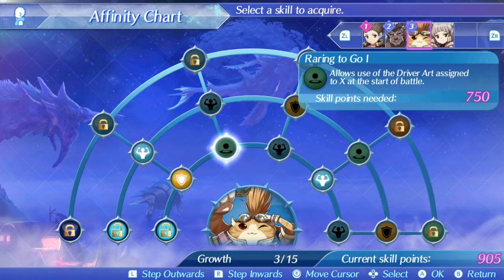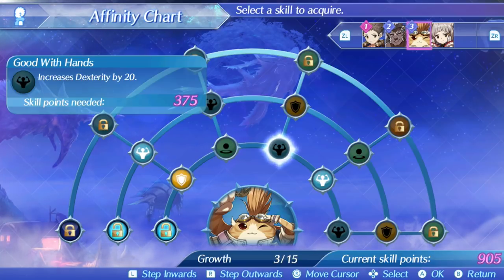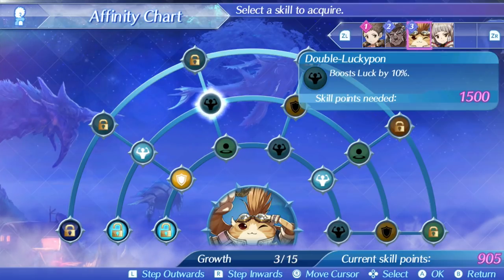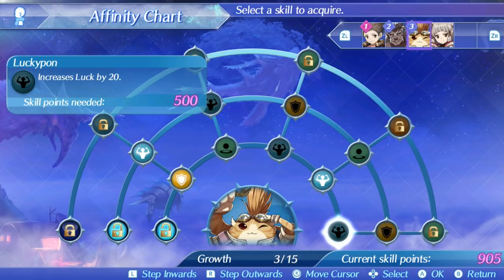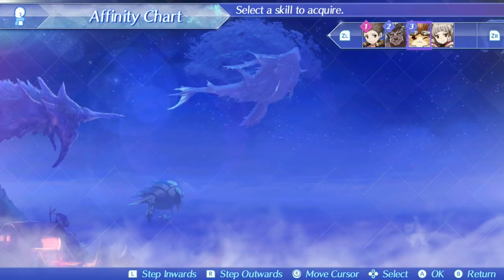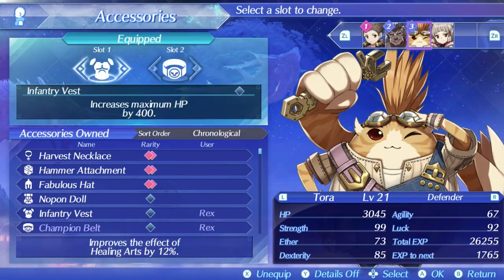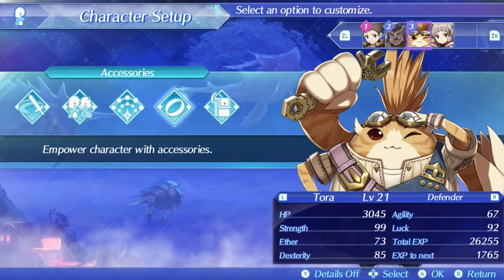I'd like to talk about the accessories. Essentially, what I put on him is primarily just HP stuff and some strength, just to kind of give him a little rounded stats, so he can do at least a little bit of damage rather than just being a strict wall.